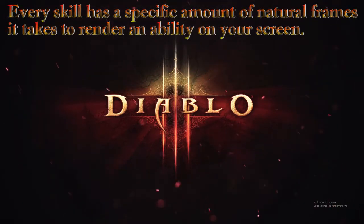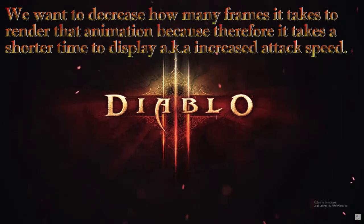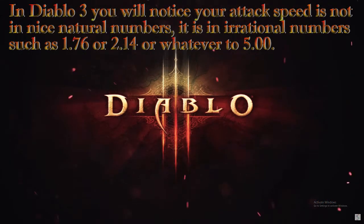Every skill in the game works at a specific amount of natural frames, meaning that at the lowest amount of weapon and stat based attack speed increase, it will take that many frames for the game to render it on your screen. So to get an actual attack speed increase, you simply want to reduce the amount of frames it takes to render that ability. The thing is, frames cannot be rendered at rational numbers — only natural numbers, meaning they must be greater than zero with no decimals.